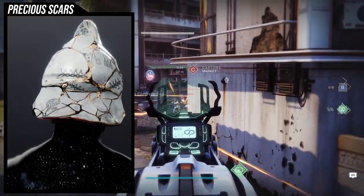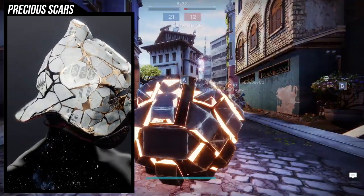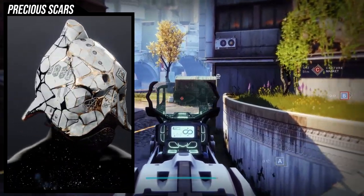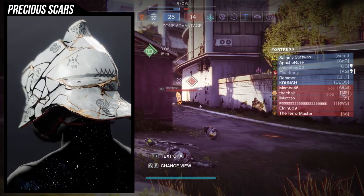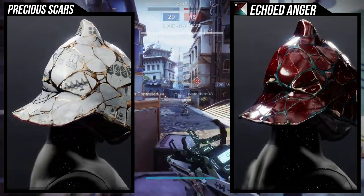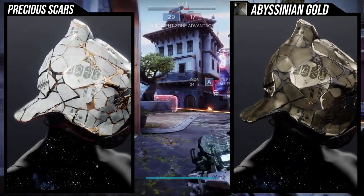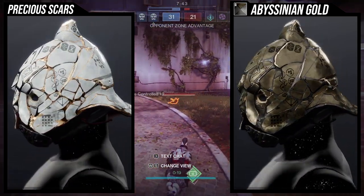As for how it looks, this one is notorious for being really rough to fashion around — rightfully so, because this helmet is pretty gnarly looking. It's part of the Japanese custom of repairing broken things with gold, which is really cool as a concept. I'm just not a big fan of the shape of the helmet. The really cool thing working for this exotic is that it actually shaders really well, though there are some gold pieces that don't change color.